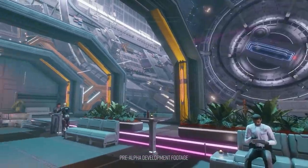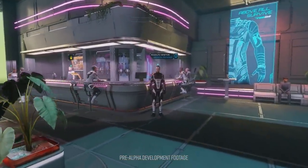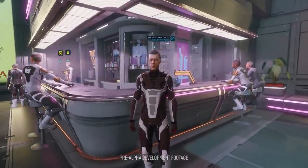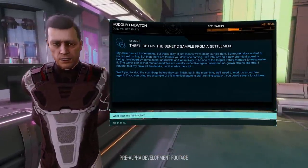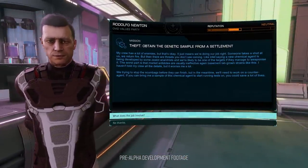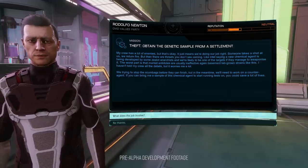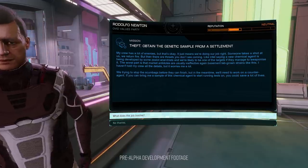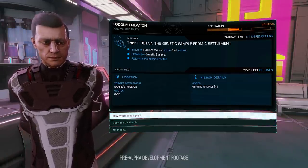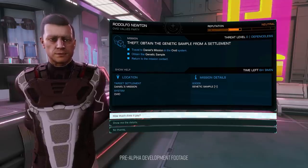When it comes to SRV and SLF deployments, Frontier have previously done a beautiful job of showing these ancillary vehicles leaving and returning to their mother vessel from a third person perspective, while still using a fade to black in first person to speed things along. We're hoping that the player character's transition to and from the ship will follow the same tried and tested pattern. It'll certainly be one of the first things we look for on Monday when the alpha drops.